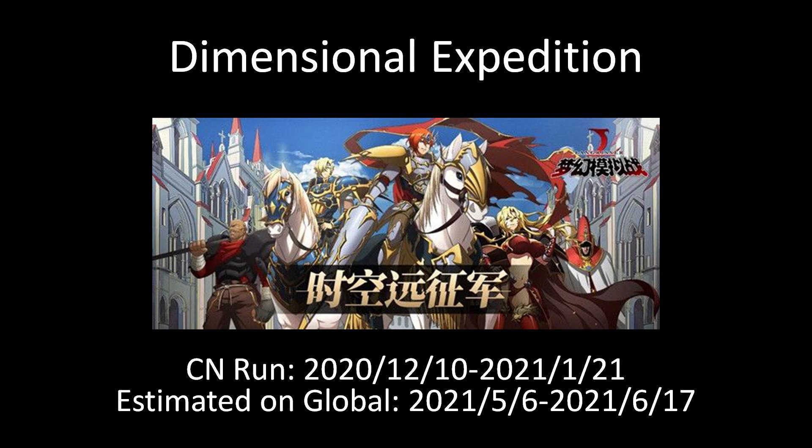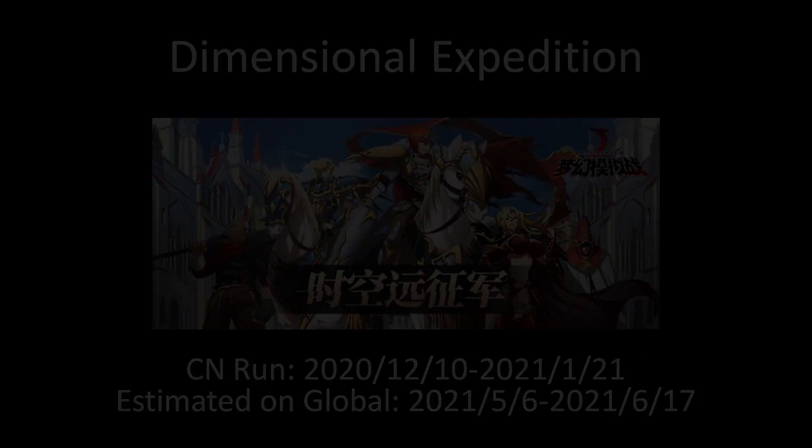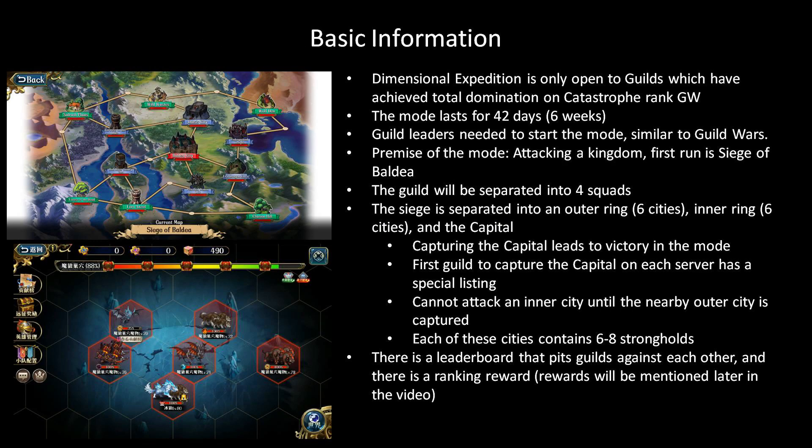So let's start with the basics. This mode was first run on the Chinese server starting on the 10th of December in 2020. It ran for six weeks, so it went until January 21st, and if we were to continue following the exact same patches as the Chinese server, we are going to get this on the global side in May and it will run through June. This Dimensional Expedition mode is only open to guilds that have achieved total domination on the catastrophe rank of guild wars — in other words, the level 70 guild wars that we recently got. This is basically a higher tier of guild wars but with a lot of extra mechanics added to it. As I mentioned, the mode lasts for six weeks.